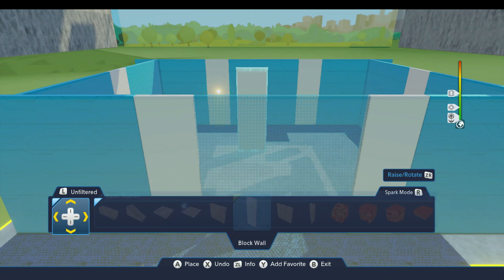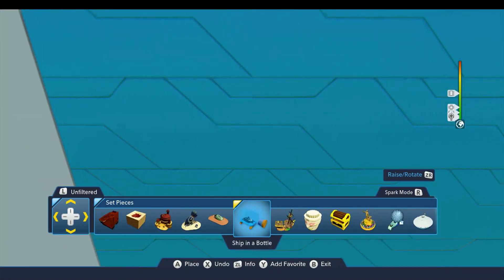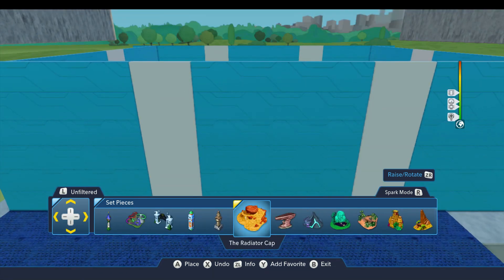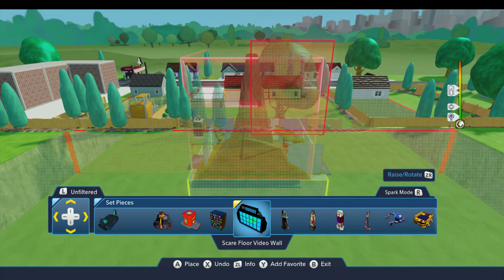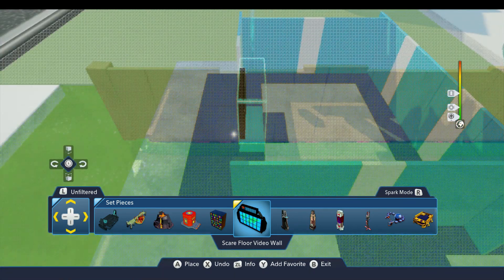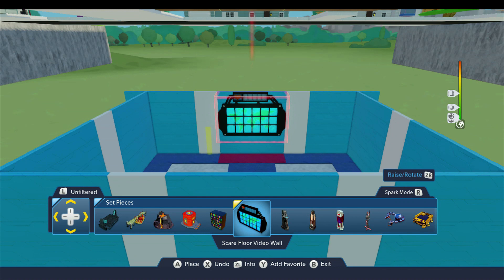Now we'll go ahead and add in the monitor, and we can find that up under the set pieces. The scare floor video wall is about the closest thing we've got. So I'm going to put this right up here against that wall — that's why that wall had to be oriented the way it was and flipped around. We're going to place this up here just like that. So that's the monitor for Agent P where he gets his mission briefing.